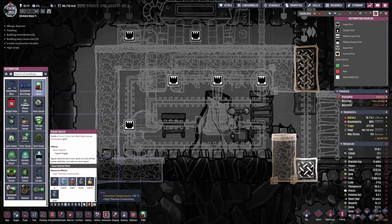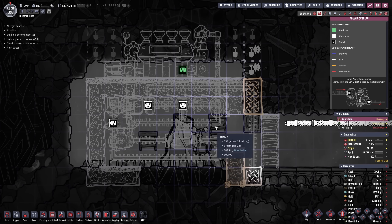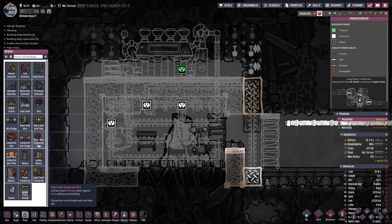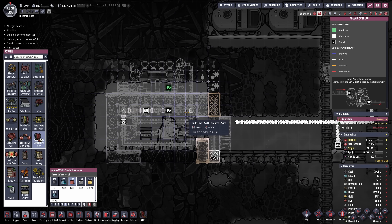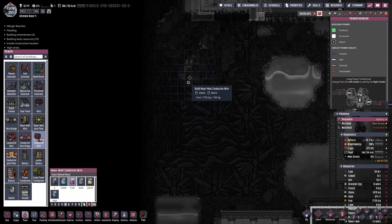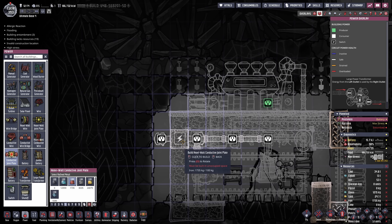This can go straight up and over into a gas vent, and I'm even gonna steer this with a little bit of automation — maybe just a signal switch connected to the pump. I think I'm gonna bring the pump one up. I like that, and then of course we also need to power everything. This is gonna be done with heavy watt conductive wires, so all of that needs to be powered up. I think in the future I would like one power cable going up and down on this side — a good opportunity to set up a heavy watt conductive joint plate here.